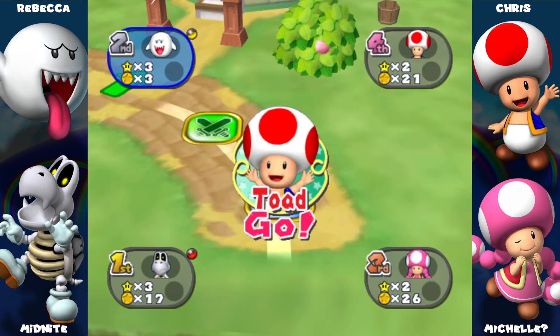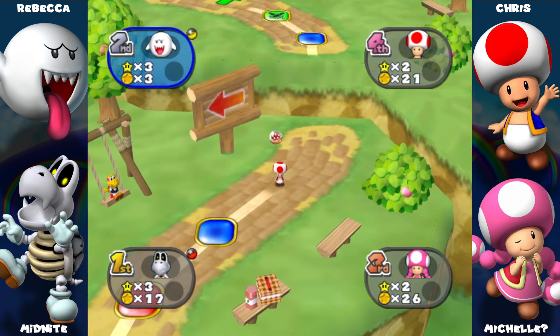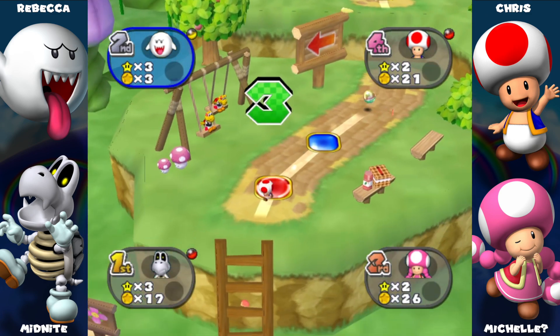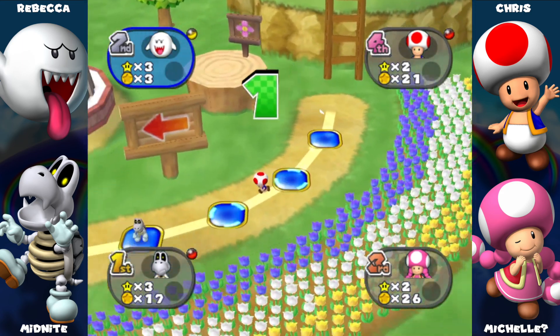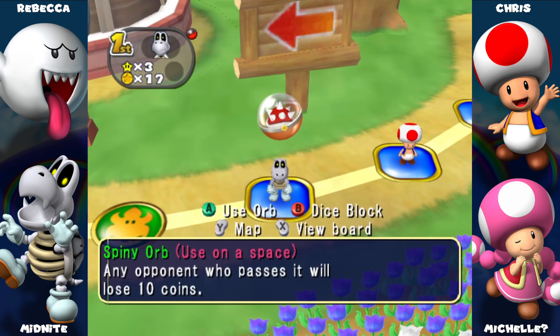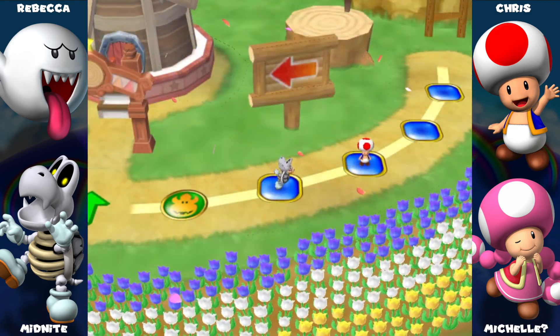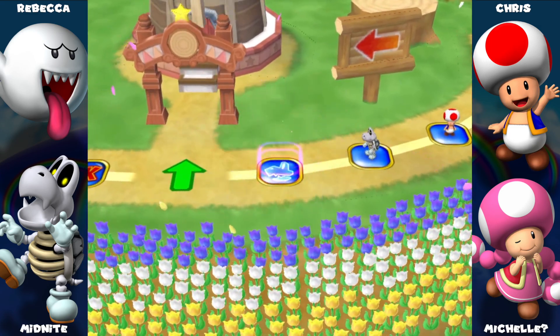Hey everybody, it's me Toad! I got a thingy going down — collect three coins. Thanks for coming, what a great turn. Okay dokey, let's put this here, and I destroyed the Boo.